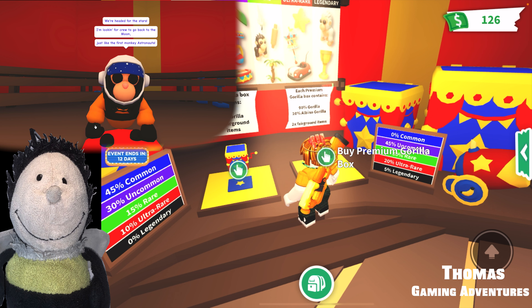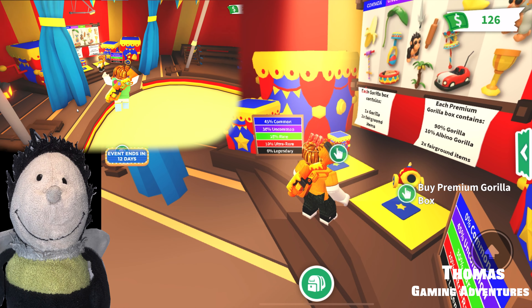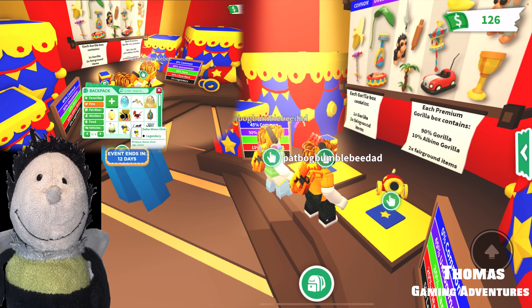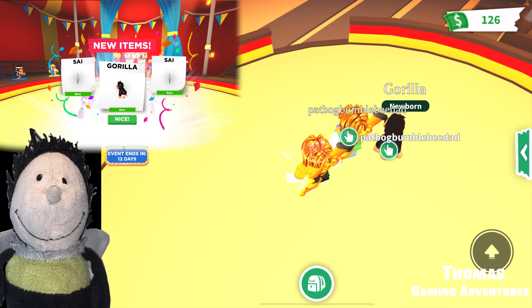I'm looking for new crew to go back to the moon, just like the first monkey astronauts — which is a true thing, monkeys went to space first. Does your gorilla have what it takes? Open up the boxes to claim your gear, then hand over three stars. We'll get your gorilla trade-in ready in no time. Okay, what boxes — is it over here? Dad, do you have a premium box? I think I bought one. It would go in gifts. Premium gorilla box — open it. Should we do it in the middle of the ring? I got a gorilla and two shy eyes. That's for the karate gorilla.